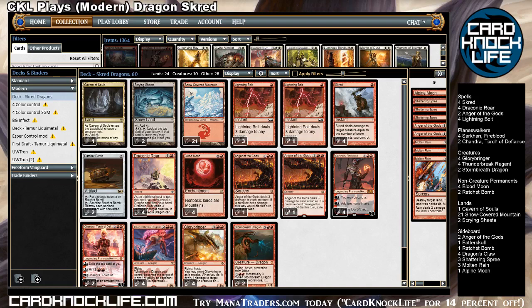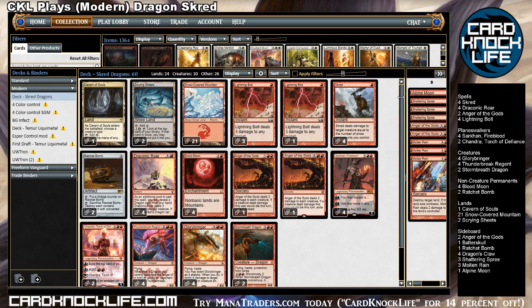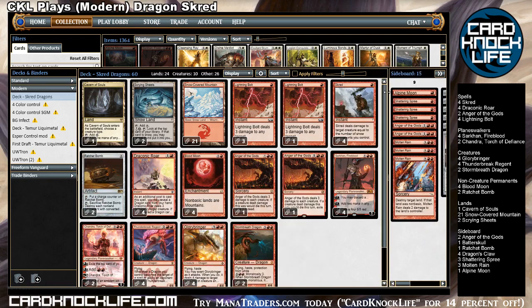Welcome to Cardknock Live Plays. We've got a fun one for you today. This is Ozzie Kelly's SCG Classic winning Scred Dragons — or Sarkhan Scred, or Dragon Scred as I like to call it. This is verbatim his 75. There are a few changes I'd like to make going forward, but I wanted to stick as true to form as I could to show off what this deck can do, especially since it worked so well for him — he won the Classic with it.